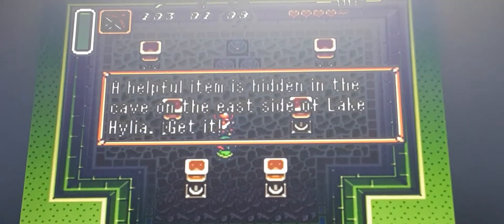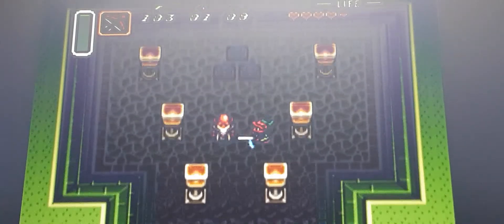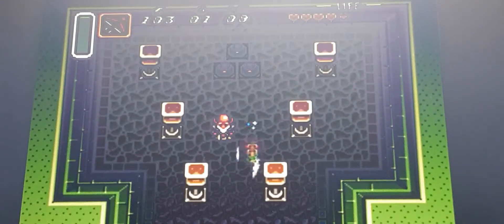So now we got this. He gives you Pegasus Shoes — you can execute a devastating dash attack by holding the A button for a short time. That's sick, I love that. We get some bombs, three bombs actually, and 50 rubies, and more 50 rubies.